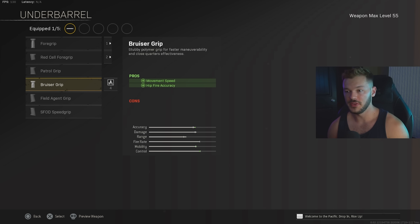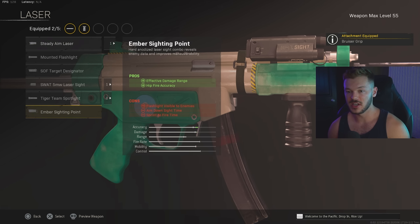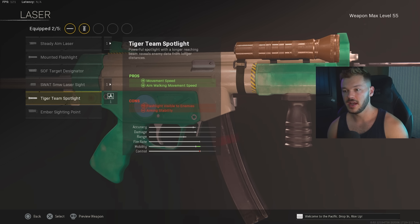Skipping over the barrel section, we're going to the underbarrel and throwing on the Bruiser Grip for movement speed and hit flinch accuracy. You've got to be able to utilize the overall movement capabilities of the Cold War MP5, and the Bruiser Grip is going to help us out there. In the laser section we're going to go for the Tiger Team Spotlight for increased movement speed and aim walking movement speed. Combined with the Bruiser Grip, this is just a great combo that makes the gun super mobile.